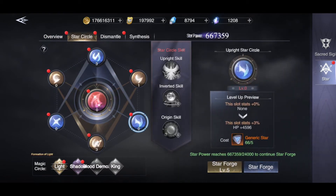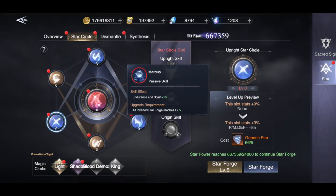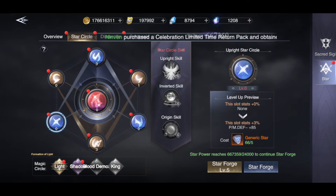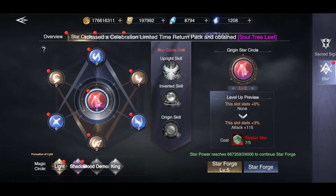So this is the star circle. Here you have the generic star quite often. Every time you do 3 yellow ones - the inverted or the upright circles - if you do all 5, level 5, all 3, sorry - level 5 - they give you the bonuses in here. If you see, this one gives endurance and spirit, increased skill damage. So this one's star forge of all cycle, which is level 5. The last one is the original one, the middle one. I'll boost this one just once.